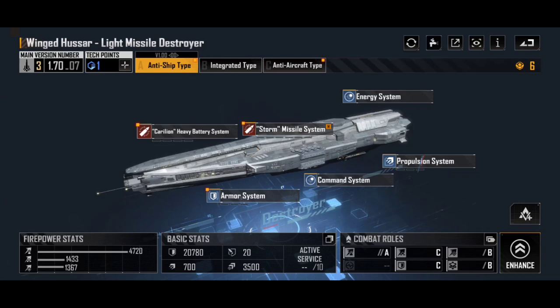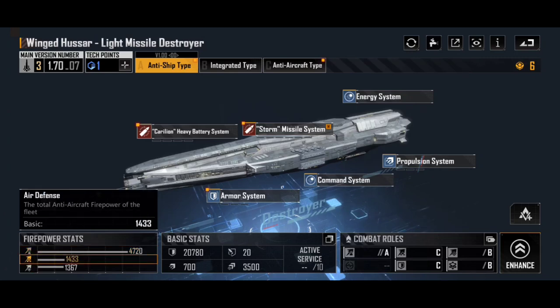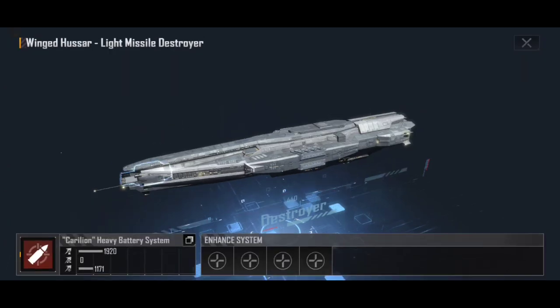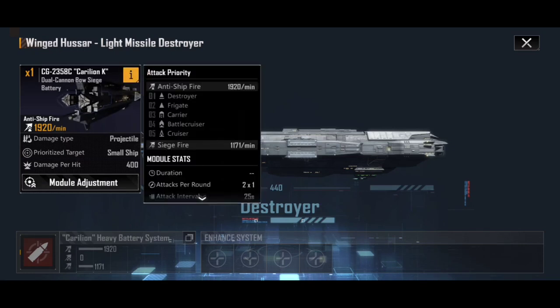First of all we have the Winged Hussar Light Missile Destroyer — this is the anti-ship type. There's also an integrated type and an anti-aircraft type that we'll cover later on; check the timestamps if you want to jump to one of those. The Light Missile Destroyer has a fairly solid anti-ship firepower of 4,720, a very respectable air defence of 1,433, and a solid siege of 1,367. The siege comes from the Carillion K Dual Cannon Bow siege cannon at the front of the ship, which has an attack priority of destroyer, frigate, carrier, battlecruiser, and cruiser.